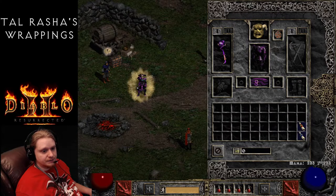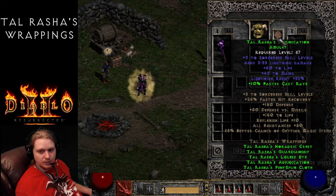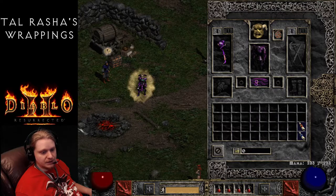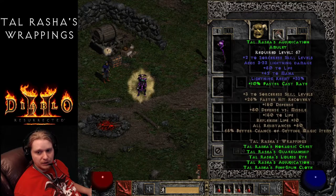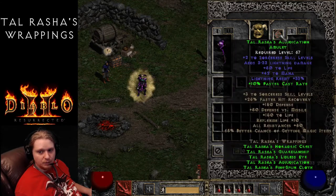Next on the list is Talrasha's Education Amulet. It gives plus 2 to Sorceress Skills, 3 to 32 lightning damage, 50 to life, 42 to mana, and Lightning Resist 33% - all static. With a four-item set bonus, it gives you 10% faster cast rate, so not something you're going to get unless you're using multiple pieces.